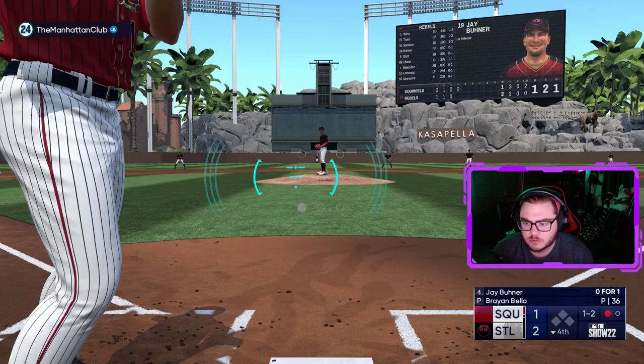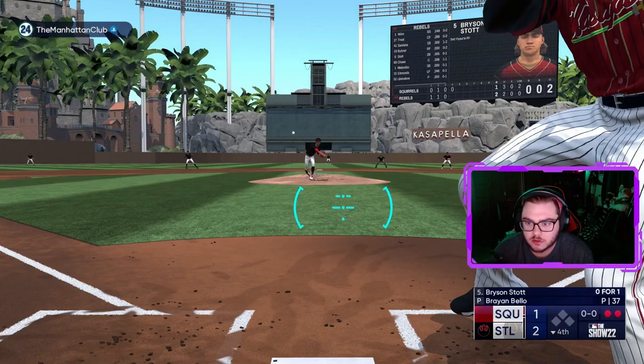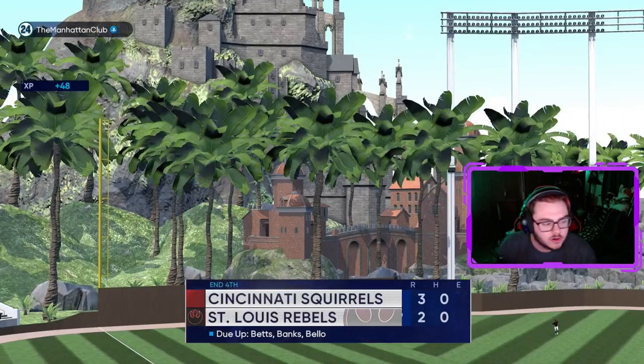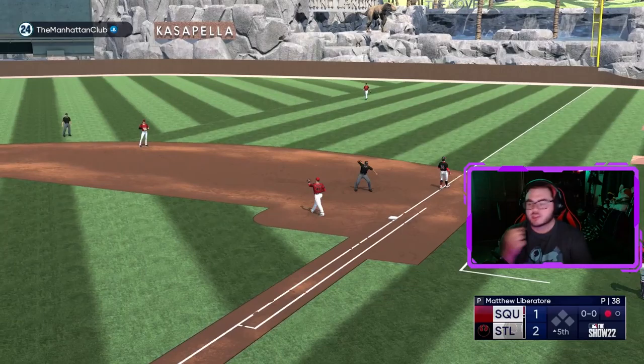Carlos Santana is in — he went yard last time. He hits it to right this time, but not quite far enough to get out. He's inside, now it's one and two on him. He'll rip it to center, but right to Buxton. Might be one of my favorite cards so far. I'm underneath that fastball a little bit, it's not gonna travel.